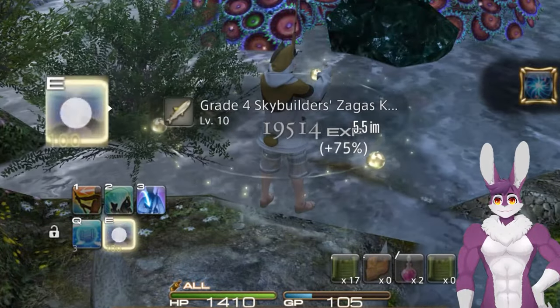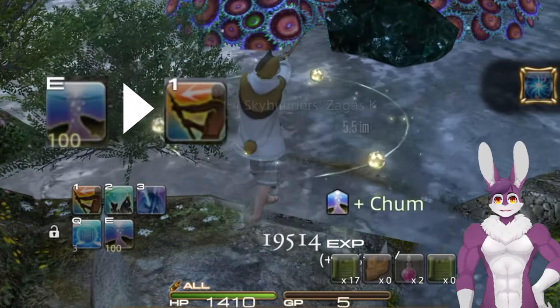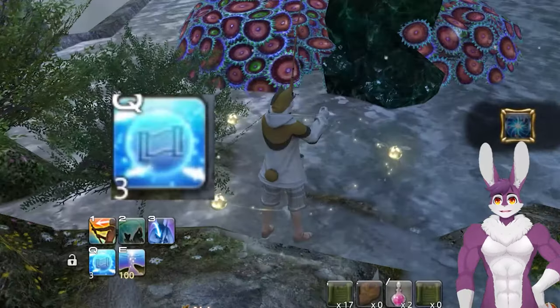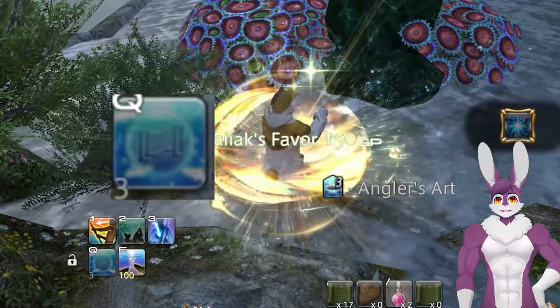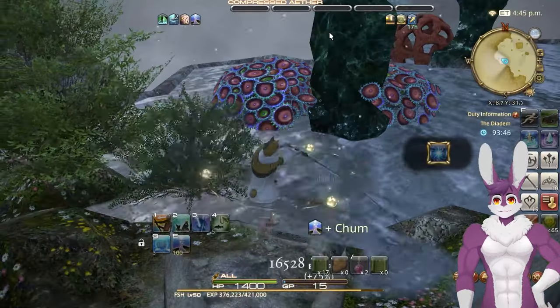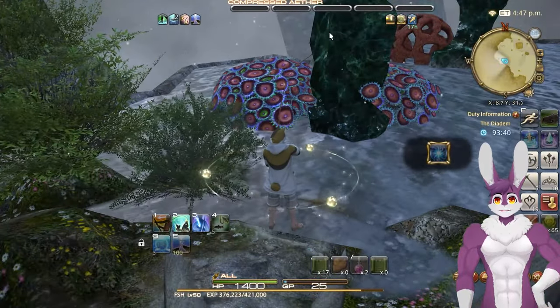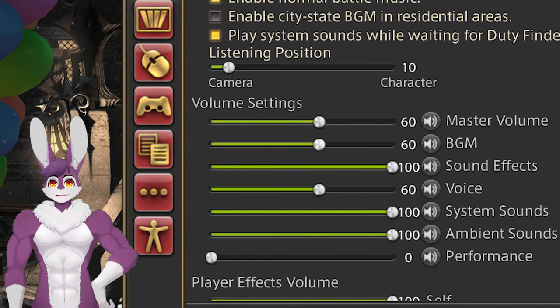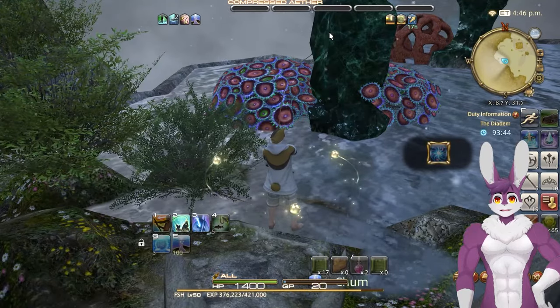Our rotation is really easy. Use Chum before Cast when your gathering points are greater than 100. Catching a large fish will give stacks of Angler's Art — at 3 stacks, use Thaliak's Favor to get 150 gathering points back. Do this for about 4 hours and you'll be level 60. If you want to watch TV while doing this, go to System Settings and set your background music to 0, so you can hear the fish biting more clearly.